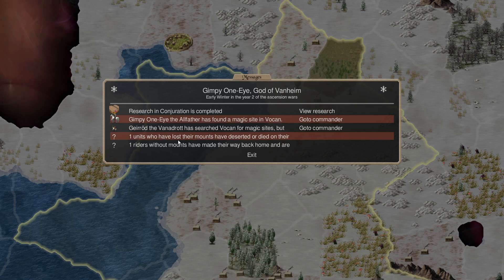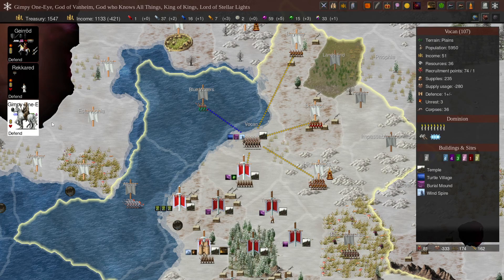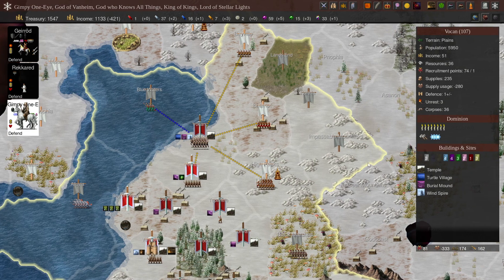They've lost their mounts, have deserted or died, whereas the mounts have made their way back home and are ready to be recruited again. Temple built.